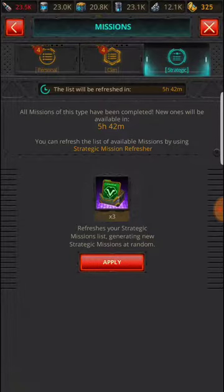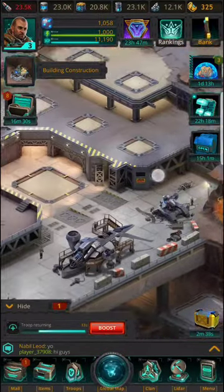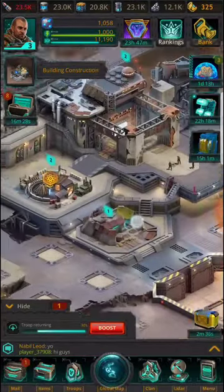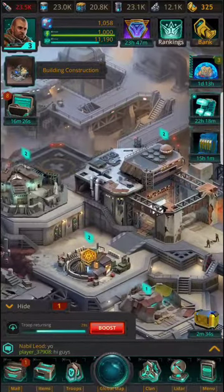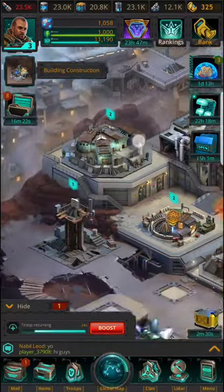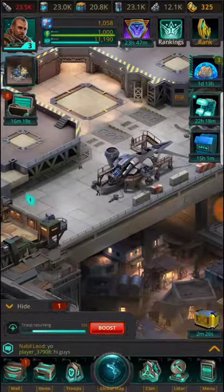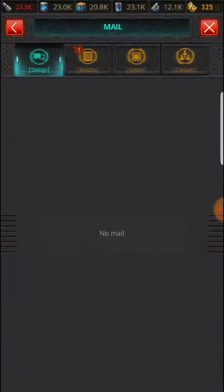All right, all missions of this type have been completed. New ones will be available in five hours and forty-two minutes. You can refresh the list of available missions by using the strategic mission refresher. Let's open up our mail here — we've got two minutes to get that Genesis case open.